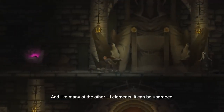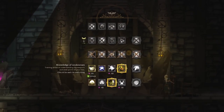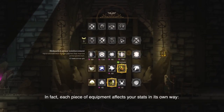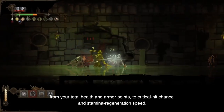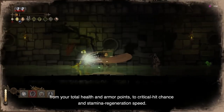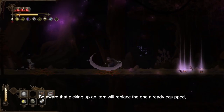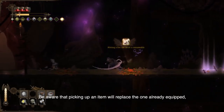To survive the temple's many trials, mastering the game's stamina element is crucial, and like many of the other UI elements, it can be upgraded. In fact, each piece of equipment affects your stats in its own way, from your total health and armor points, to critical hit chance and stamina regeneration speed.